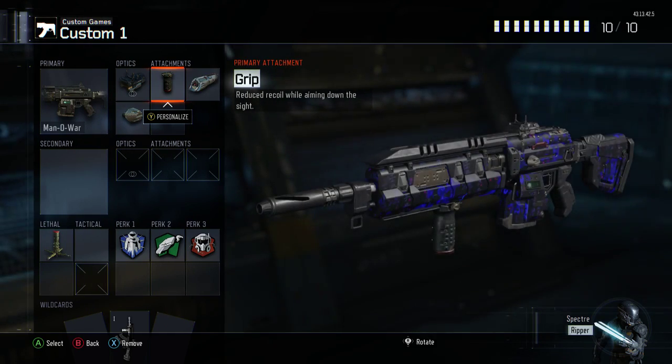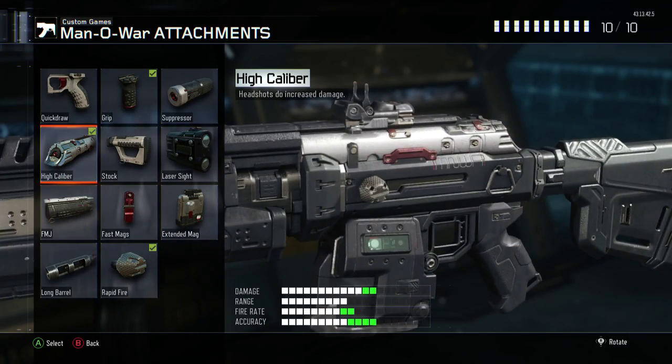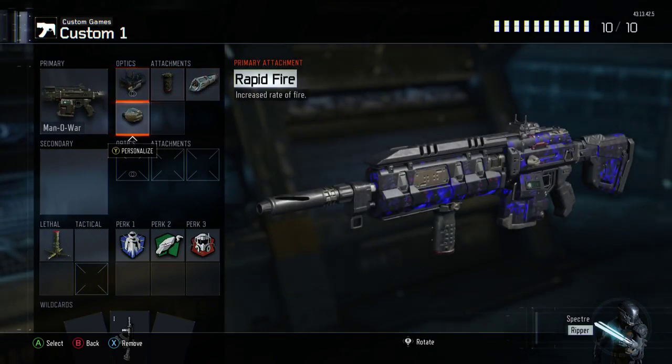You're gonna want grip because this gun kicks up a lot due to the slow fire rate and high damage. It kicks up a lot, so you also want high caliber so you can get the headshots instead of just shooting the body.